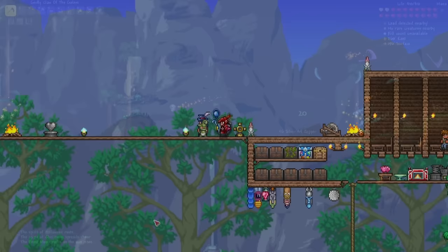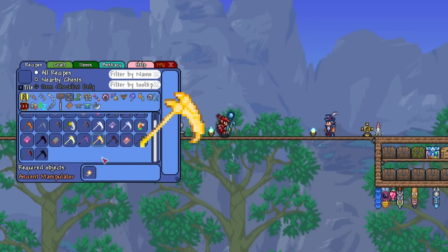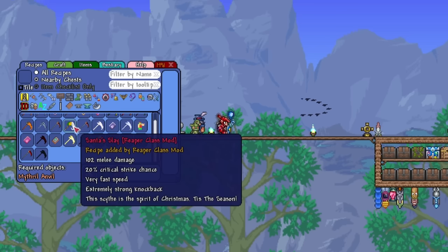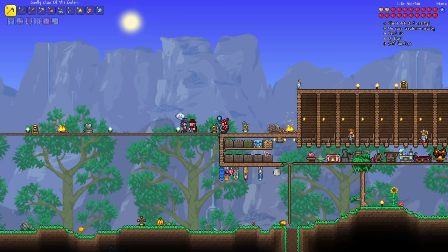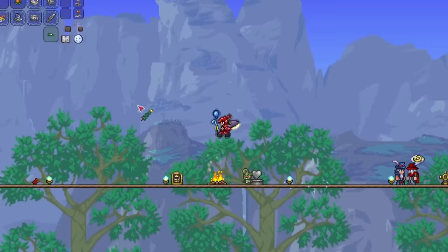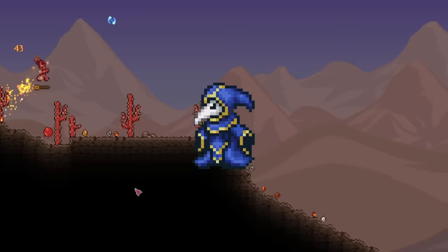So there are just two more scythes to get — the Solar Scythe, made from 10 Solar Fragments, and the No Mercy, made from 30 Luminite Bars. There is also the Santa's Sleigh, however it's not obtainable because it isn't Christmas season just yet, so we're going to have to scratch this off the board. For those wondering, it basically has the same effects as the Christmas Tree Sword — it shoots out ornaments that hover in the air. Let's head over to the dungeon now and fight the Lunatic Cultist so I can summon the Celestial Pillars.